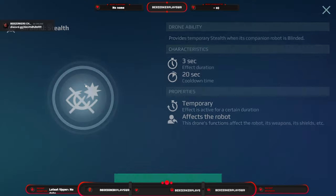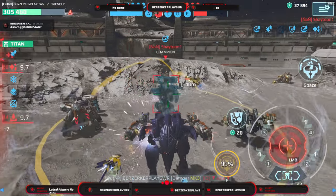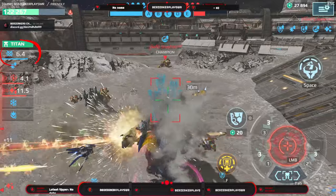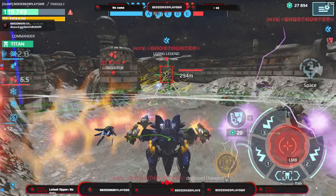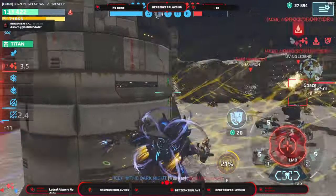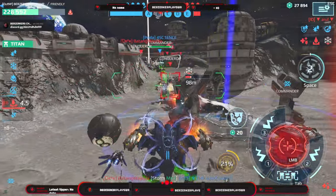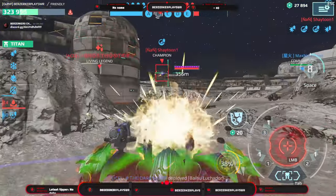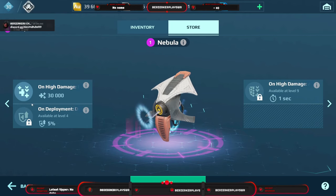Then we have the Patron. Whenever you're blinded you get a stun for three seconds every 20 seconds. Damage is increased by five percent for the whole game. Once you level it to level nine you become immune to blind for five seconds every 20 seconds — and blind is crazy strong right now.